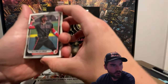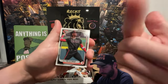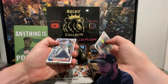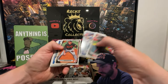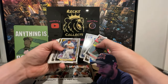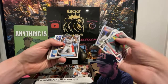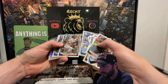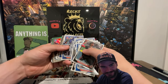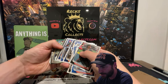Okay, let's go — Bowman Chrome 2024. We started off good. Good Dela Cruz rookie card there. These first ones are going to be the paper versions, and then you should have your inserts. We pulled our first order right there — those are gonna be the inserts, and we're gonna sweat that.